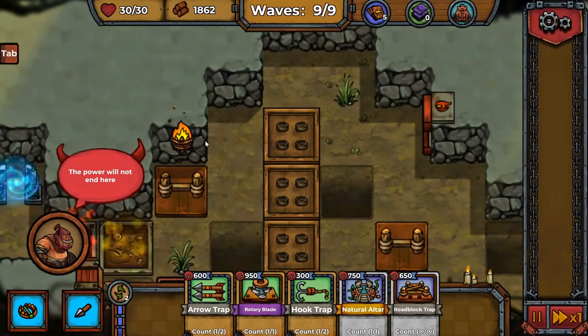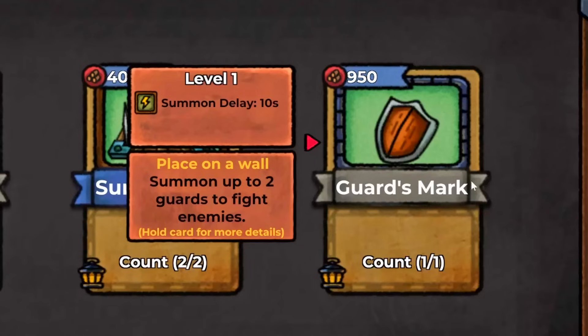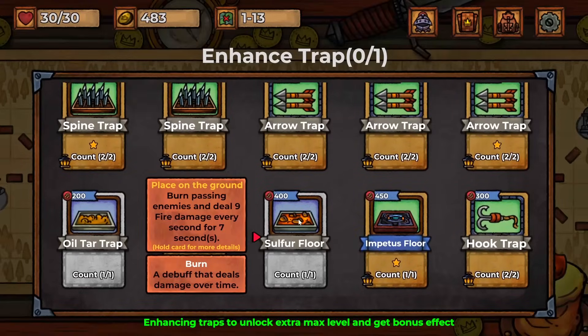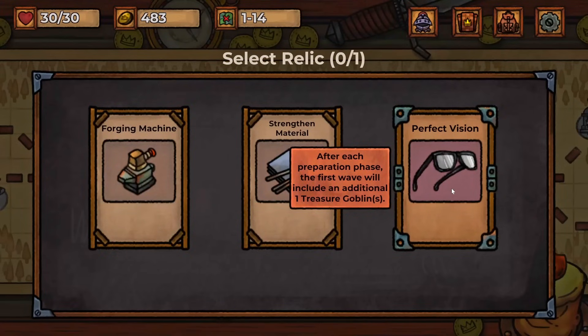He actually made it pretty far — good job, boss. Now we get a new trap: guards mark, which summons guards to fight enemies — that'd be interesting. That's only the halfway point, and there's a bigger boss coming up soon, so let's enhance some things like the sulfur floor. For treasure, treasure goblins give extra resources, so that could be good.